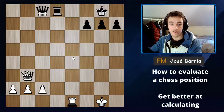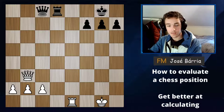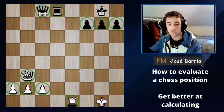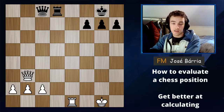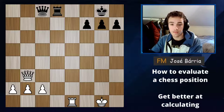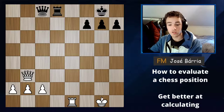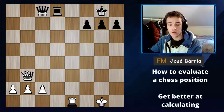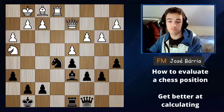Now let's add in another factor: king safety. This is our second rule. King safety refers to how safe or protected your king is. In this position, who is better? The answer is black. Even though the material is exactly the same — same pieces, same points — white is much worse because his king is completely unprotected. Having an unprotected king is very, very bad. Usually king safety is one of the most important factors since you absolutely cannot afford to lose the king.